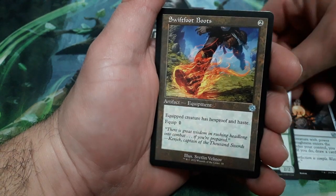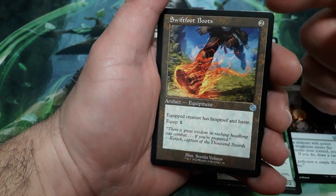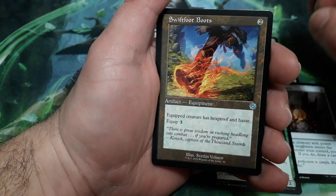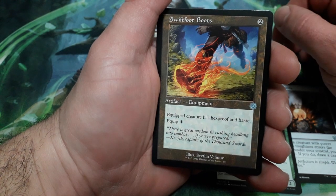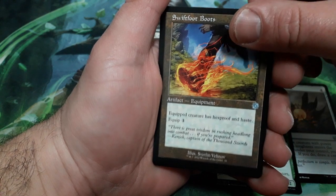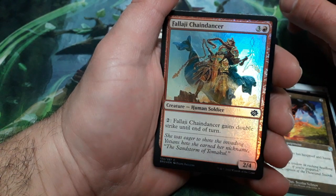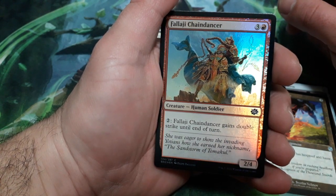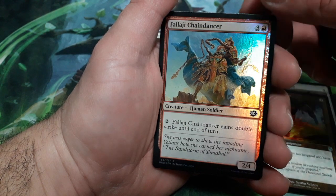Interesting card, that one — nice, great pull, excellent! And with this all in frame, fantastic. Swiftfoot Boots, two drops — equipped creature has hexproof and haste, and has an equip cost of one. Great, and we have a foil — Falaji Chain Dancer, four drops. For two, it gains double strike until the end of the turn, and it is a 2/4.